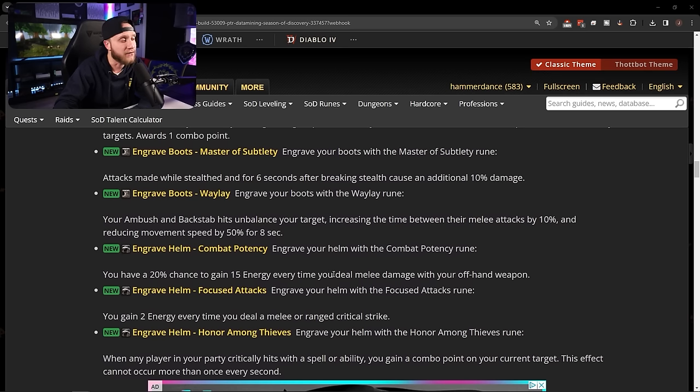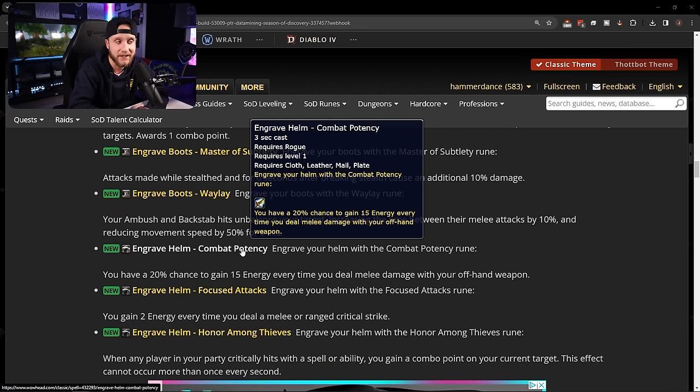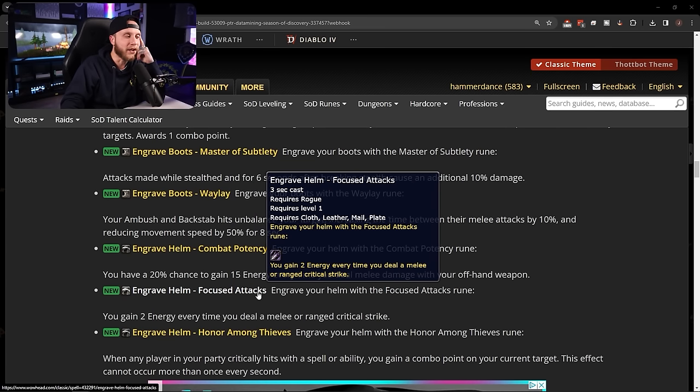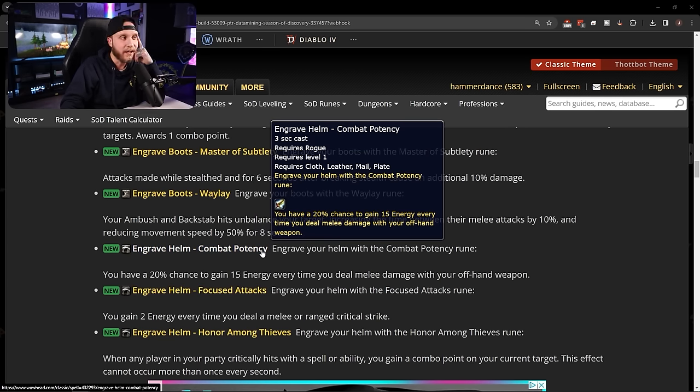Helm runes: Engrave Helm: Combat Potency — 20% chance to gain 15 energy every time you deal melee damage with your offhand weapon. That is really really nice — in almost every PvE DPS situation you'll be using this. Engrave Helm: Focused Attacks — gain 2 energy every time you deal a melee or ranged critical strike. Looking at both, Combat Potency is just infinitely better than Focused Attacks.